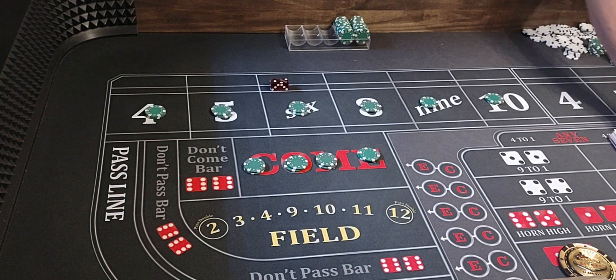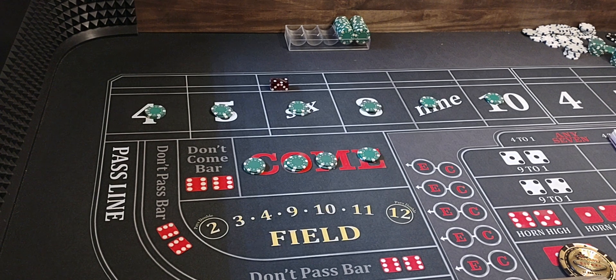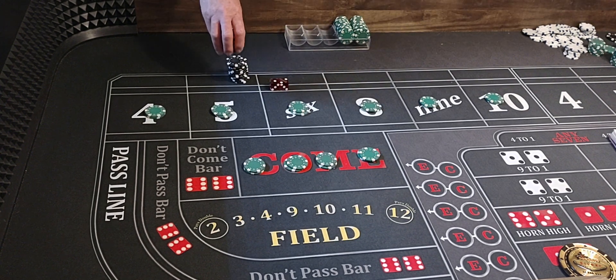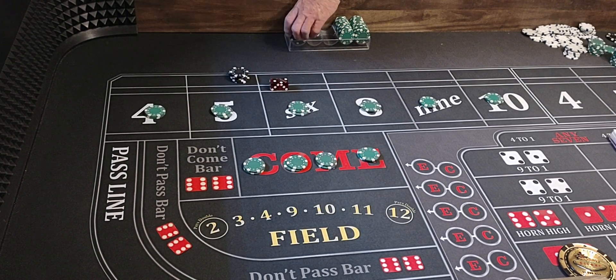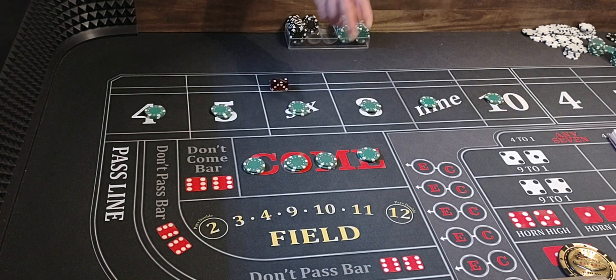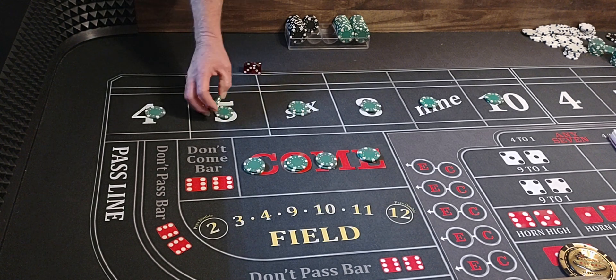Let's see what the 2 pays — that pays 50 to 1. Counting out: 1, 2, 3, 4, 5, 6, 7, 8, 9, 10, 12, 13, 14, 15, 16, 17, 18, 19, 20, and 25 — that's what we started with right there. And we've got $1,000 in the rack over here, and $500 on the table. We could leave right now with a $1,500 profit, you know what I'm saying?